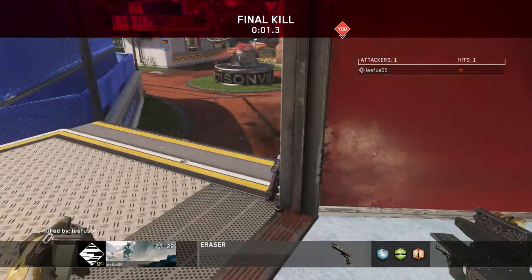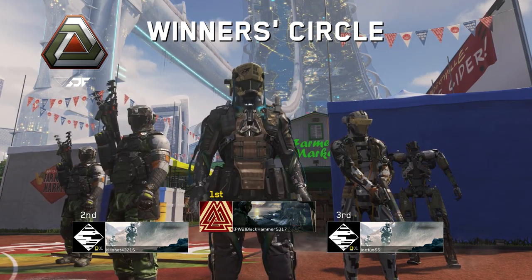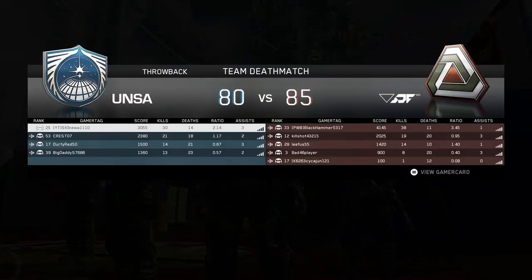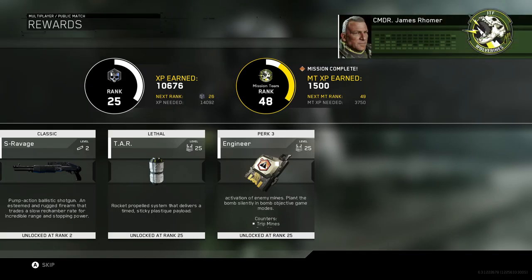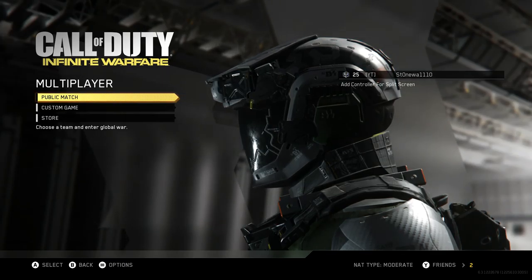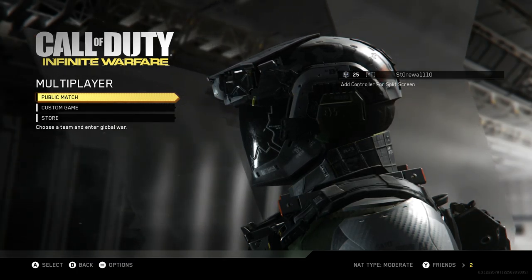So that pistol definitely has a lot of drawbacks, but in fairly close quarters and out to pretty good range if they're not moving around a lot, you can get some really quick kills with it. I started using it more when I threw it on as a sidearm for my shotgun class and wound up using it more than my shotgun, especially looking down longer hallways. Anyway, give it a shot, let me know what you think. This is Stonewall signing off, and I'll see you in another video.